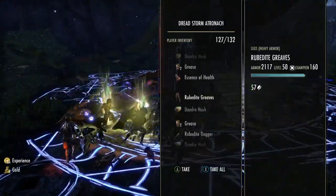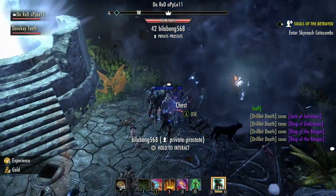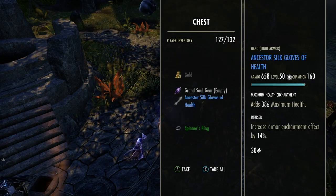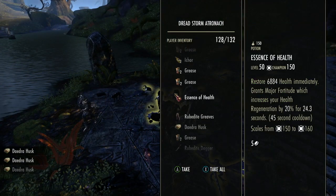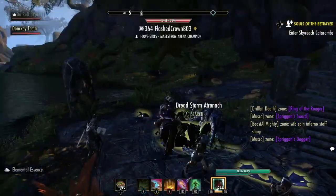They drop very frequently actually. To get this Spinner's jewelry, it comes out of the final chest in the dolmens. Here I've got a green Spinner's ring, but you want the purple ones — the green ones don't really sell for much. But if that was the purple ring, which I get in the future, they sell for about 20k, and the necklaces sell for 40k.